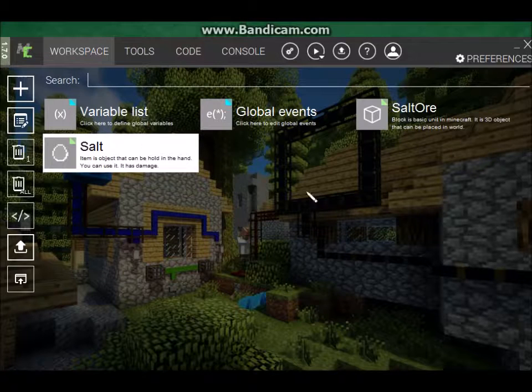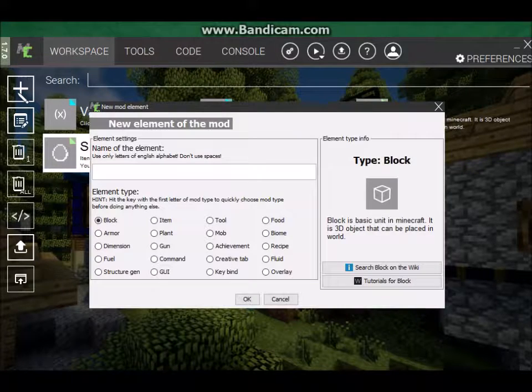Hopefully this turns out pretty good. So what we're going to do is we're going to add a hamburger. First we're going to go over here and click the plus, and we're going to name it — we don't want to create the hamburger yet, we're going to actually create something called ground beef.